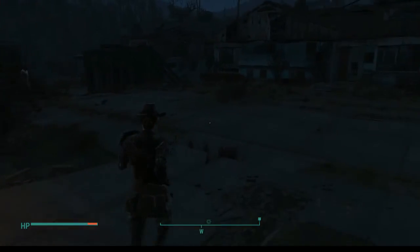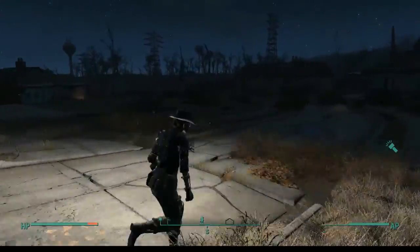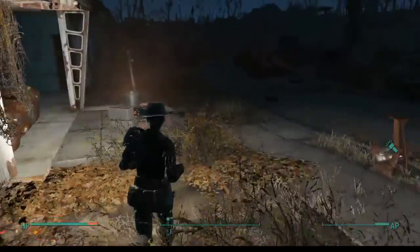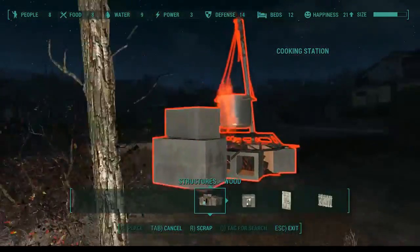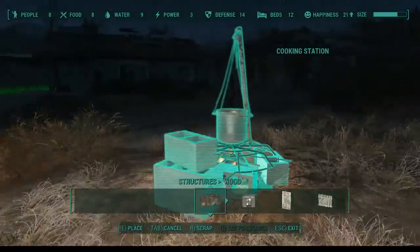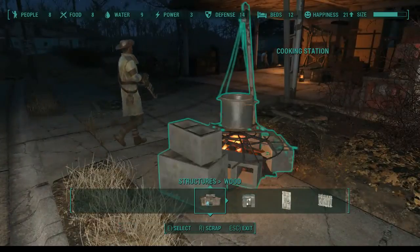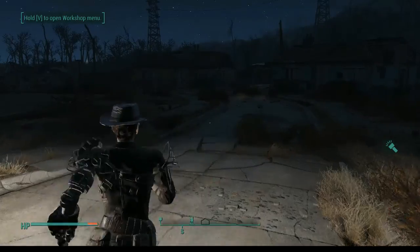Cool. There is one thing I wanted to check on here real quick before we sleep and drink and eat and all that good stuff — I want to grab the cooking station. I believe there's a chem station over here somewhere too. So we go into build mode real quick. Let's grab that and just take it on here. It's a little away from everybody else — I want it just back over here so we can use it a lot easier, because we might have a few things to cook. I need to find corn as we're out and about — that's very important for us to find.